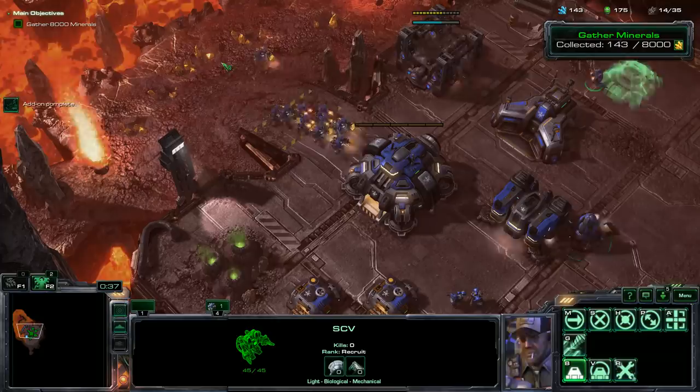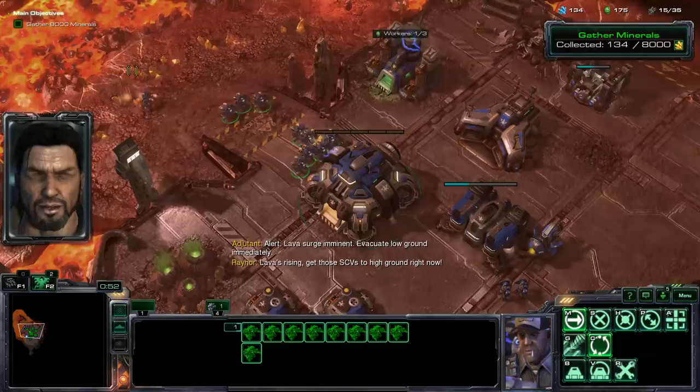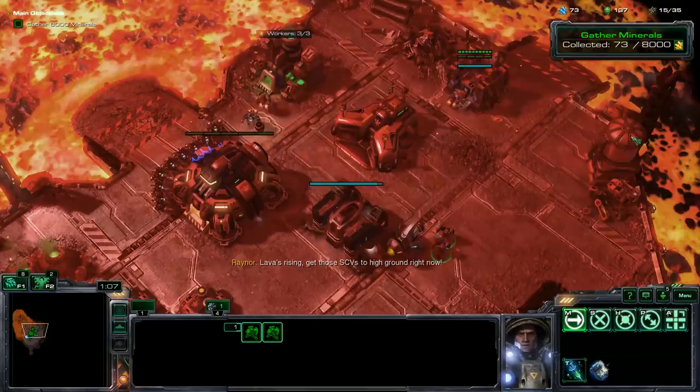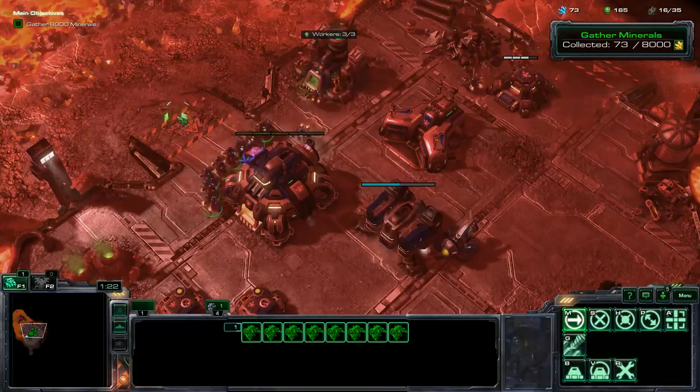Add-on complete. We can let these guys mine for one more round. Alert — lava surge imminent, evacuate low ground immediately. Lava's rising, get those SCVs to high ground right now. We only need one geyser just to get started. Most attacks come from this ramp, so I'm going to build up over here first. We just need to load up some Marines and put another supply depot there to minimize surface area for zerglings — just like we've been doing, pretty effective for your bunkers.